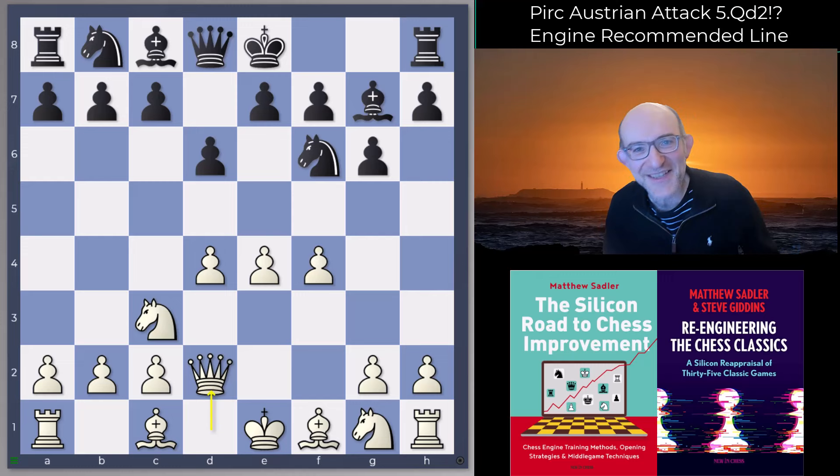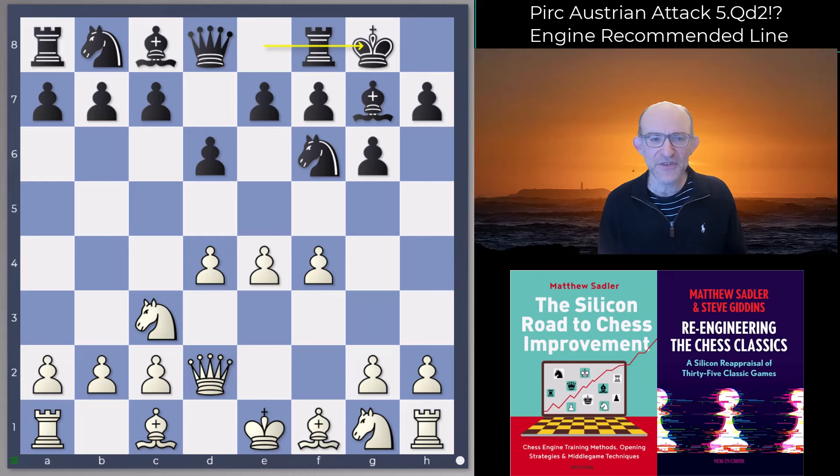The nice thing about this idea is that it's very hard for black to avoid. If you're a Pirc player you're going to play the first four moves pretty much automatically, and then here it comes — Queen d2. The engines want to play castles, and they do various move orders, but the main move order is Knight f3 and then the move c5.